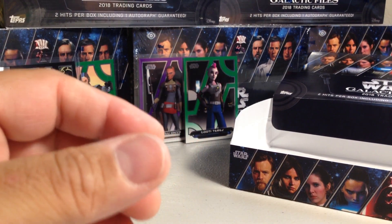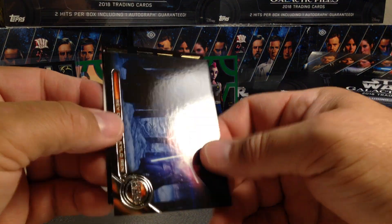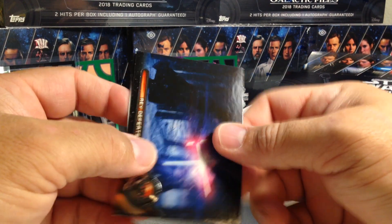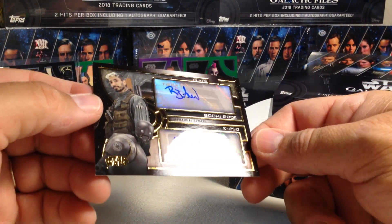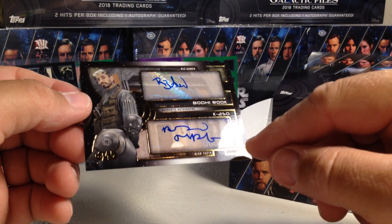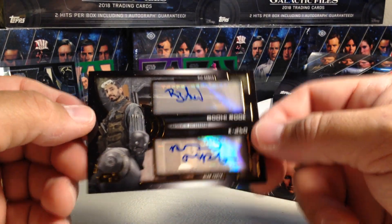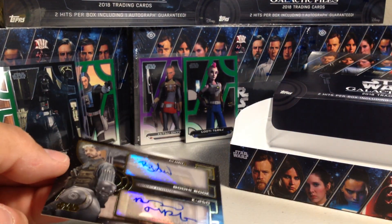First I want to see who this auto is, because it doesn't appear to be a numbered auto since it's got a black border. Oh my goodness — we might have gotten a triple auto or something like that! Oh sweet, a dual auto of Riz Ahmed as Bodhi Rook and Alan Tidik as K2SO! I've been wanting a K2SO auto really bad, and this is gold foil on it — that is sweet! 8 out of 10, that is awesome!